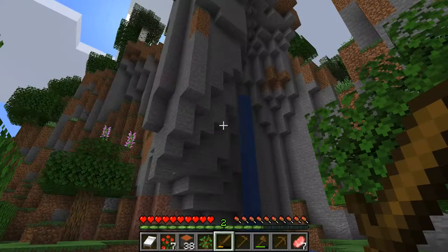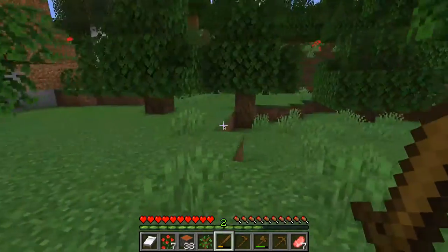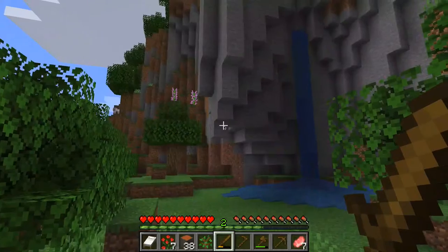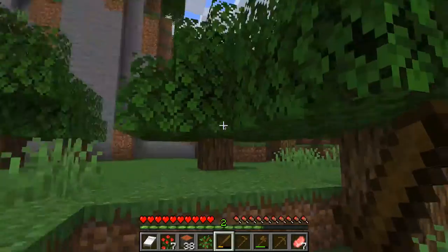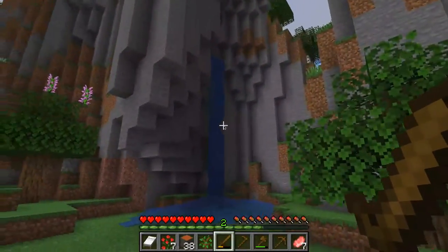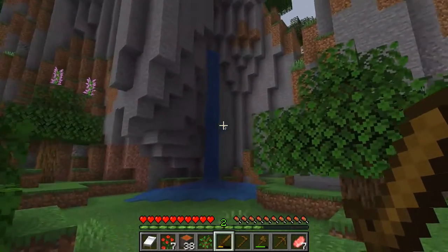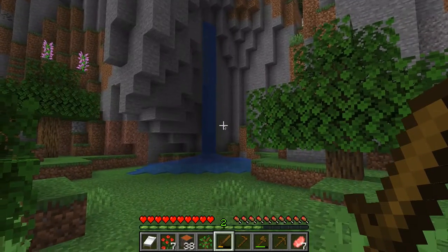Alrighty folks, welcome back. I've just been looking around, not too far off from spawn, which is down that way. I've just noticed this awesome cliffside, and there's an awesome waterfall and peaks right here. I think it would be awesome to just ditch the total nordic village idea, or nordic town, and maybe terraform this a little bit, clear up some of these trees, add supports to this, and build my base on the side of this cliff, kind of hanging out a little bit. I think that would just be awesome. I'll start working on it and I'll give you an update when I come back.